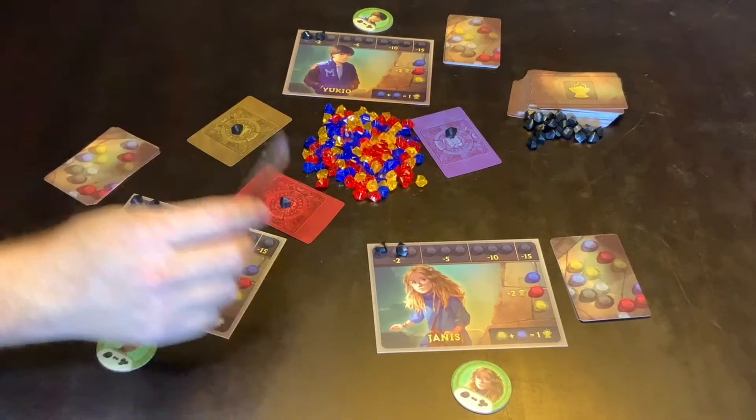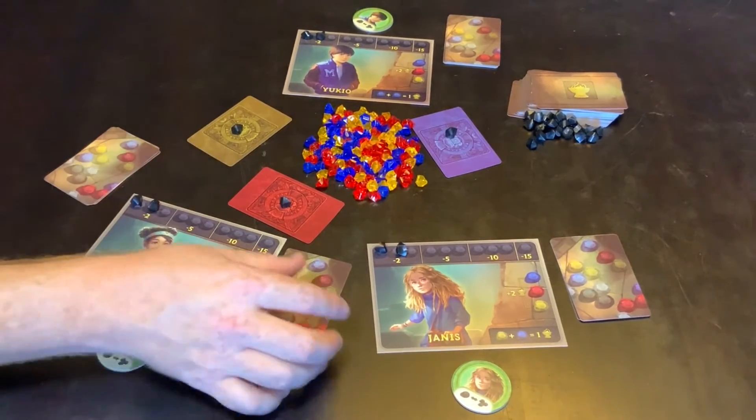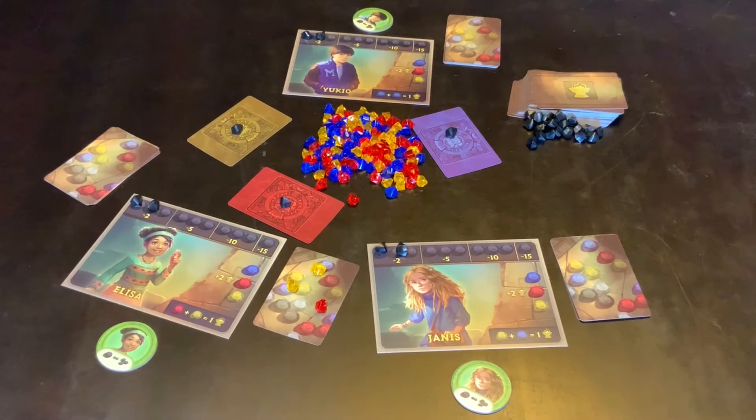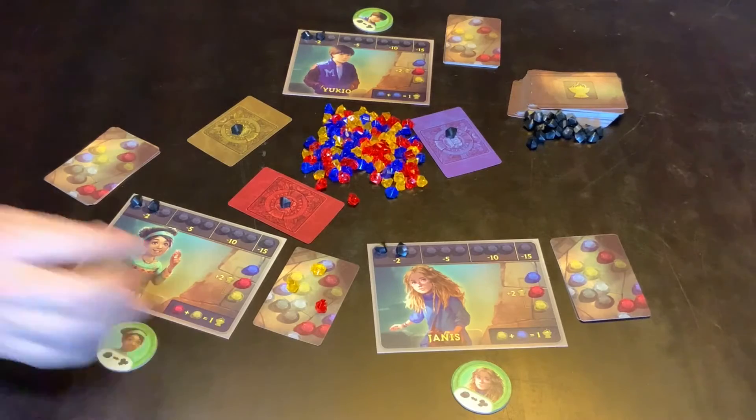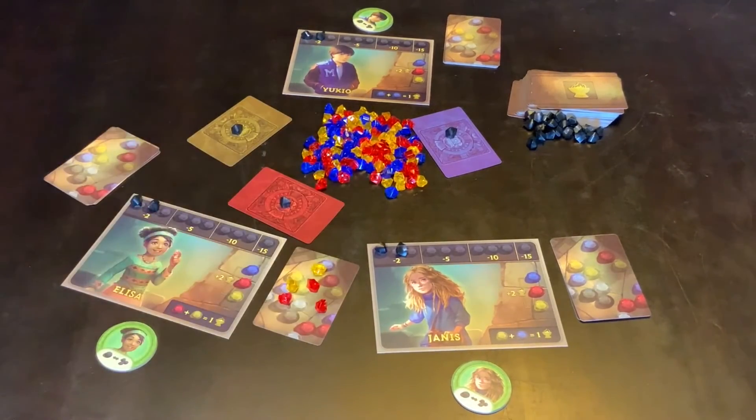Once you've looked at your card, you place it face down and then put some gems on top of it. If I put the two yellow and the red, which is what was shown on the card, I am telling the truth. But I could put different gems — in that case I am lying. So there are two options that you have.